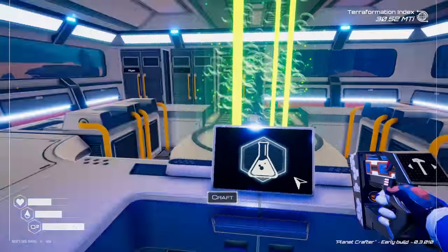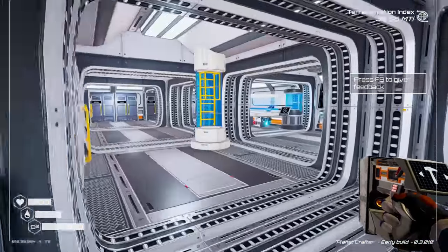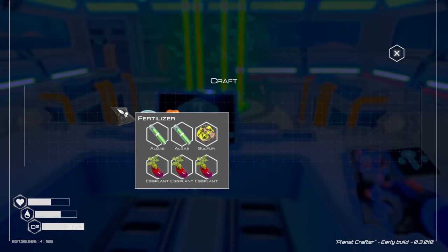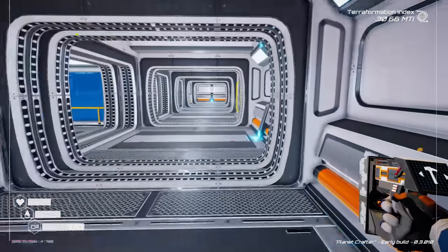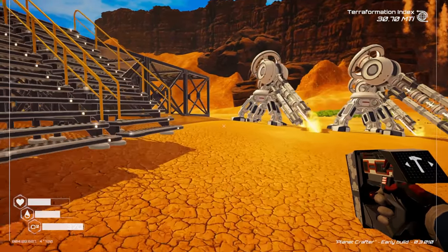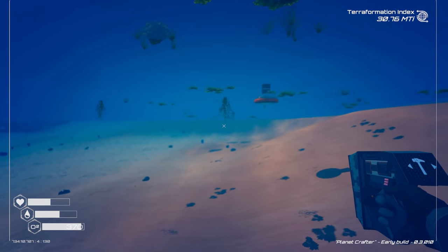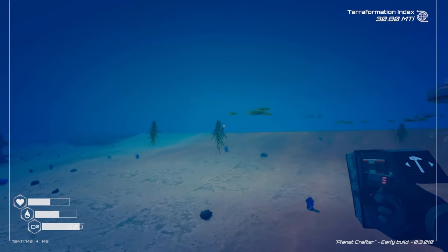Let's grab all that algae, grab some sulfur, and make the fertilizer. We need algae and water for bacteria samples too — the water collector fills up quickly. Heading to the lake to grab algae. This is so cool harvesting stuff from the lake!